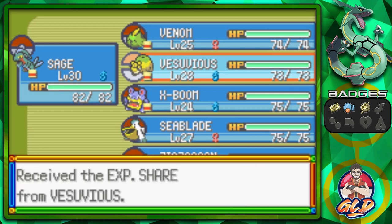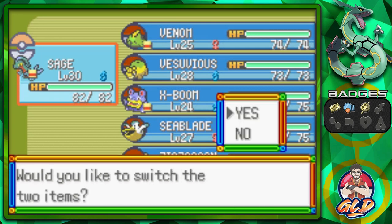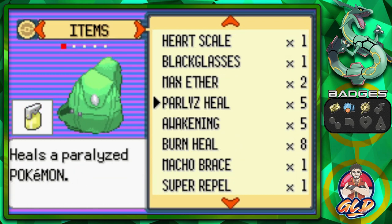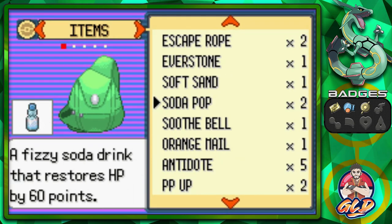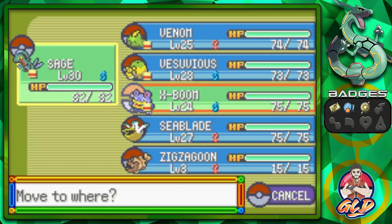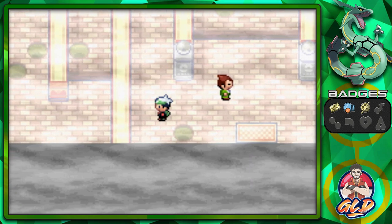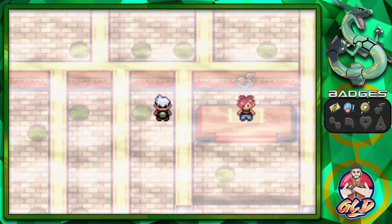The issue is I don't necessarily have a very good team for this badge. I could trade in a Pokemon to do the job, but I kind of want to finish it with this team. I do have the Soft Sand, which will boost Vesuvius's attack a little bit when battling. Sage is right behind everybody, and I did teach Sage Dig just in case.